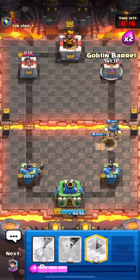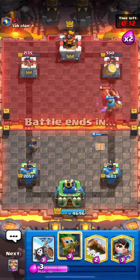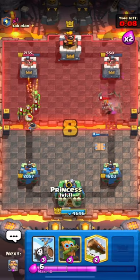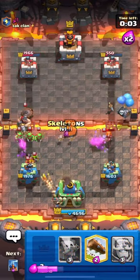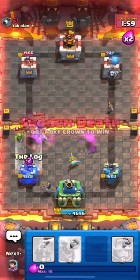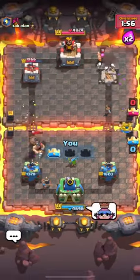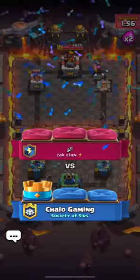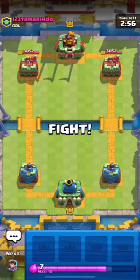His wall breakers are being annoying because I don't have a big spell that can actually kill them — the only thing I can do is put a princess that hits them and then log them. You can see that we're constantly cycling princess in the back; they help a lot to defend any type of pushes in any lane. The princess slaps those two wall breakers and then the log is enough to finish them. But while he was attacking on the left side, our skeleton barrel actually finished the job on the right side.